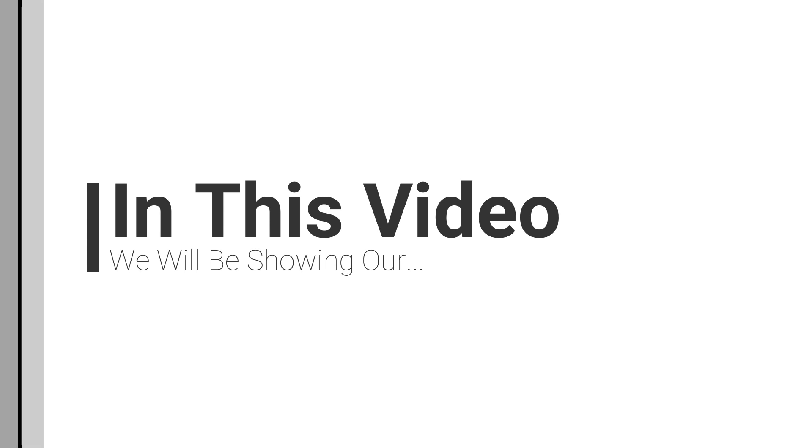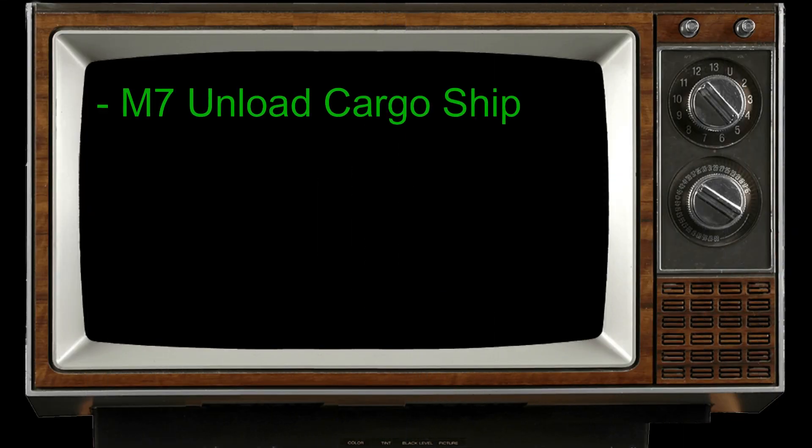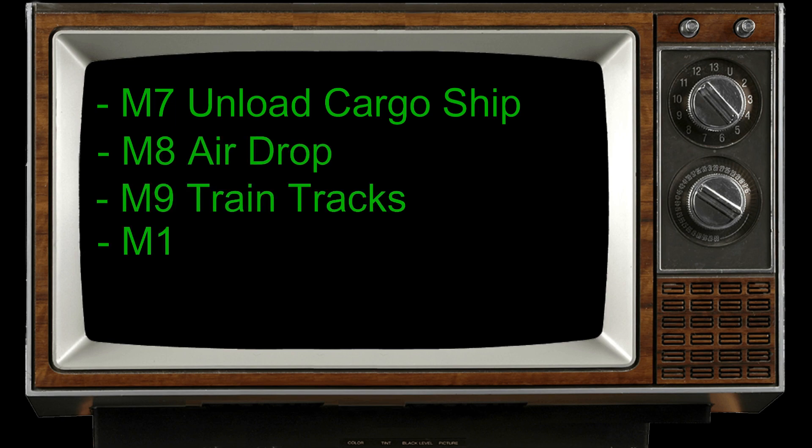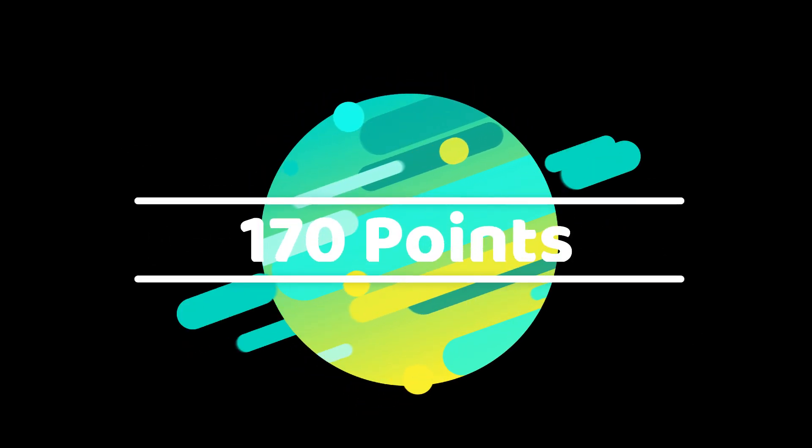In this video, we'll be showing our third FLO Cargo Connect robot game run. This run consists of five missions, including mission 7, unload cargo ship; mission 8, air drop; mission 9, train tracks; mission 10, sorting center; and mission 16, Cargo Connect. This is currently our most complicated run, earning us 170 points.